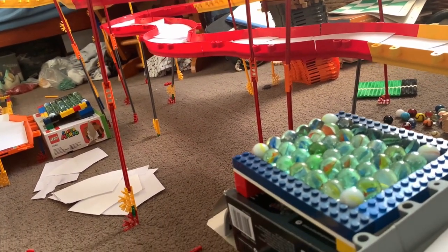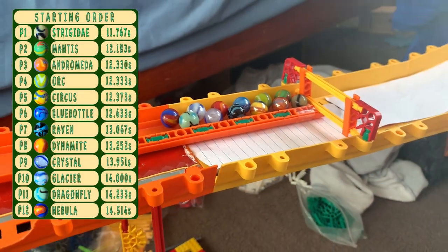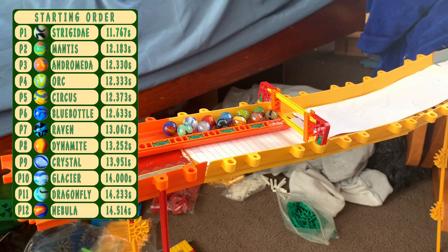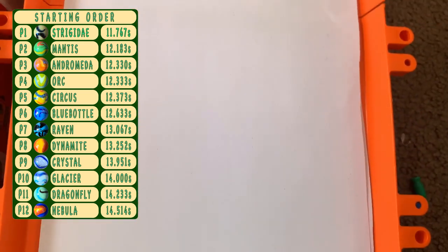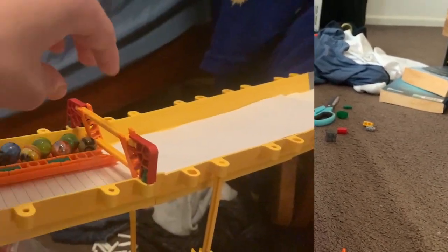It's all a practice race, all friendly — doesn't mean the marbles are going to go easy on each other though. The practice qualifier did happen off screen, and this is your order. It is Strigaday up at the top. Nice little view of the jump there at the end of the track. But let's get into it with the first lap.